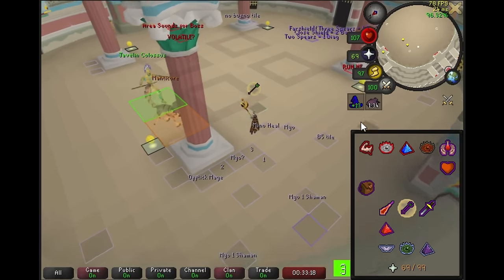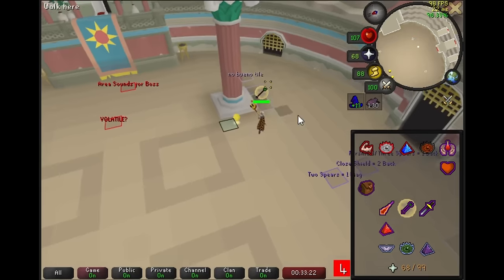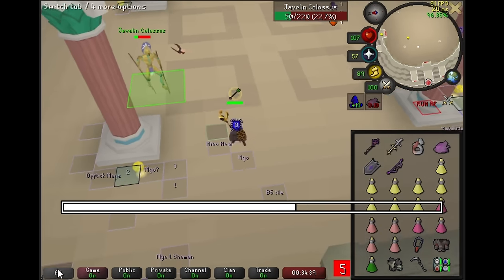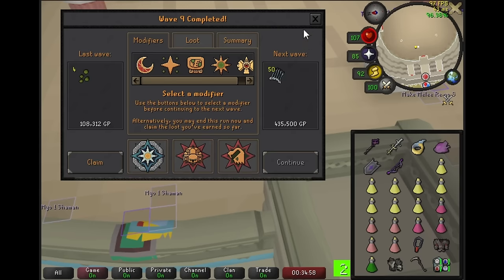Wave 9 is complete. Here we can either take Doom or Doom Scorpion, which are both run-enders, so we have to take Solar Flare — very easy choice. We're going to start this on the 3-tick. This is a very complicated wave, but sometimes you get a good spawn, sometimes you don't.